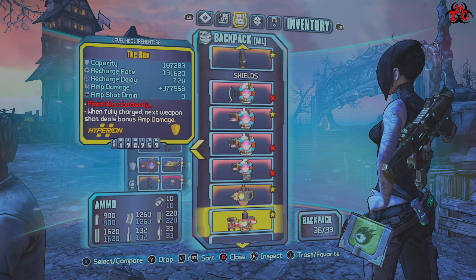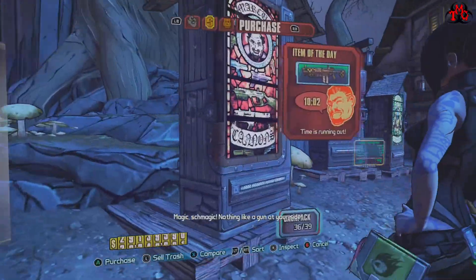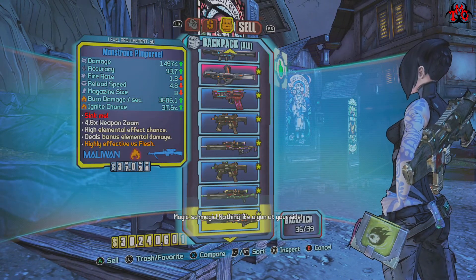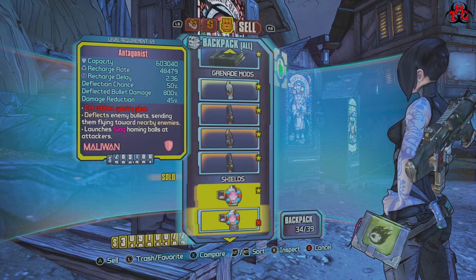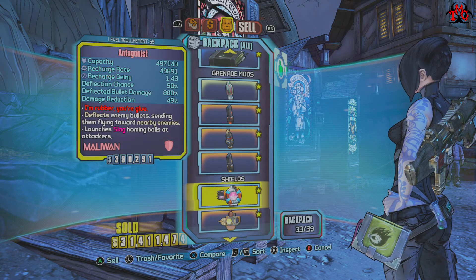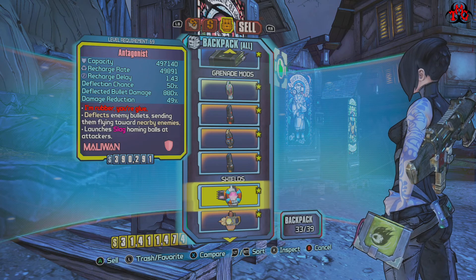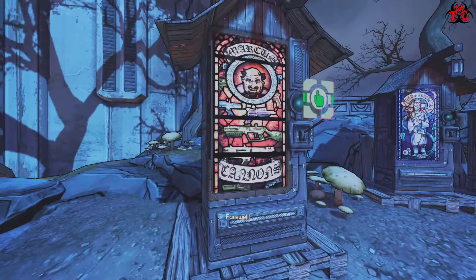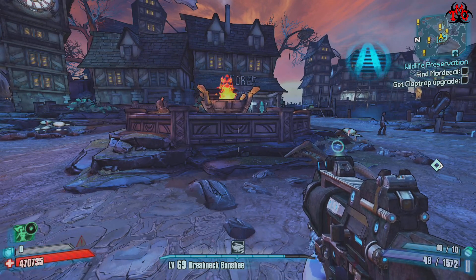We're going to go for the best one, the 880. From now on this is going to replace your Hoplite, your total shield — your tank shield basically. I wanted to keep all these just to show the difference between them. We'll go ahead and sell these off. That's the new shield. We'll be going for another one of these at level 80, at max level. For now that will do.